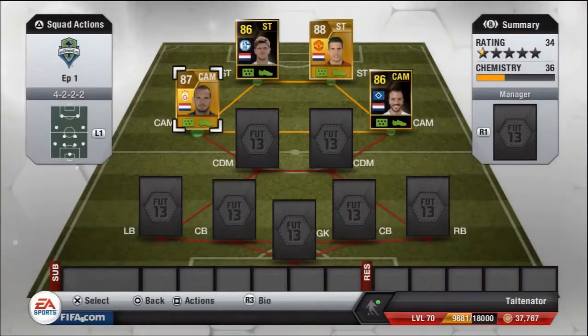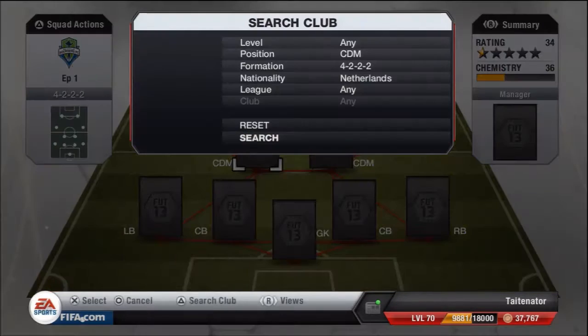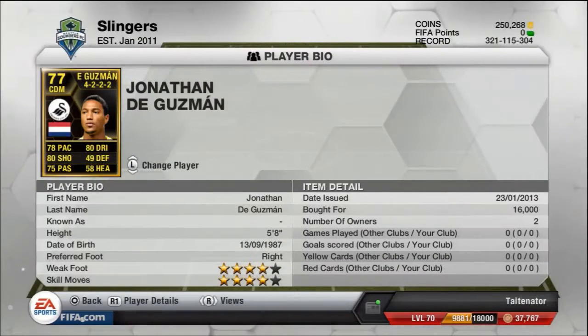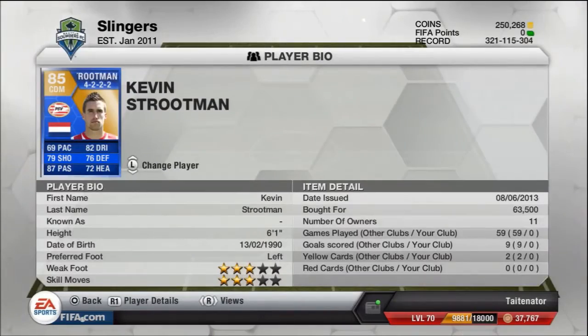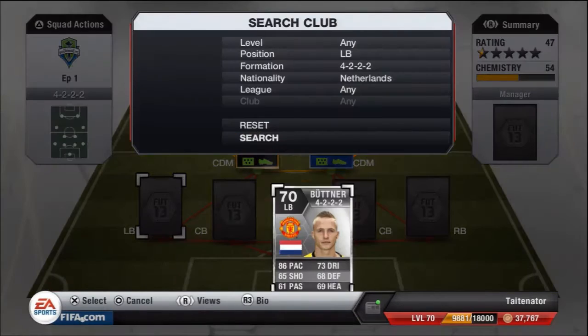Van der Vaart is left-footed and placed on that side so he gets a great long shot into the far post. On the other side we've got Wesley Schneider for 1,200, using both the weak foot and strong foot in this formation. Then we have none other than Jonathan de Guzman in-form as our center attacking midfielder, and Strootman Team of the Season for 63,500 coins.